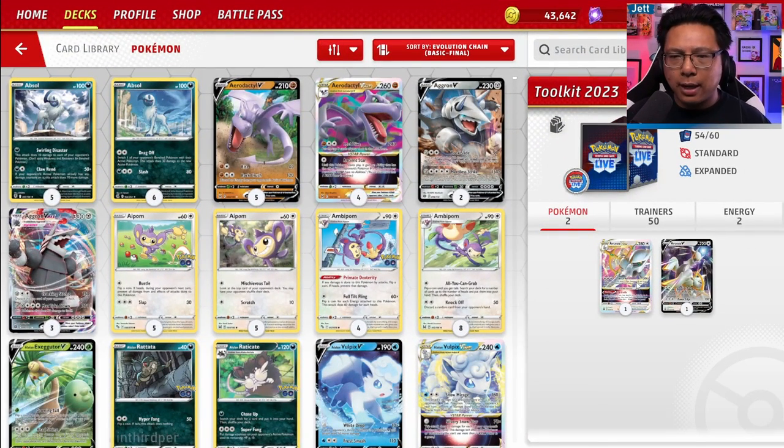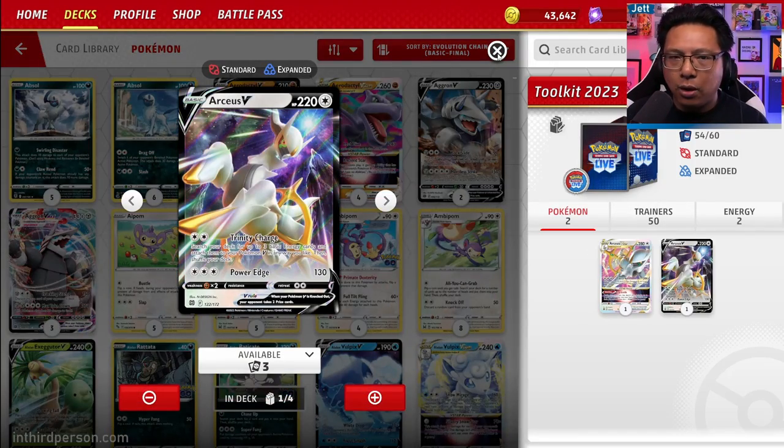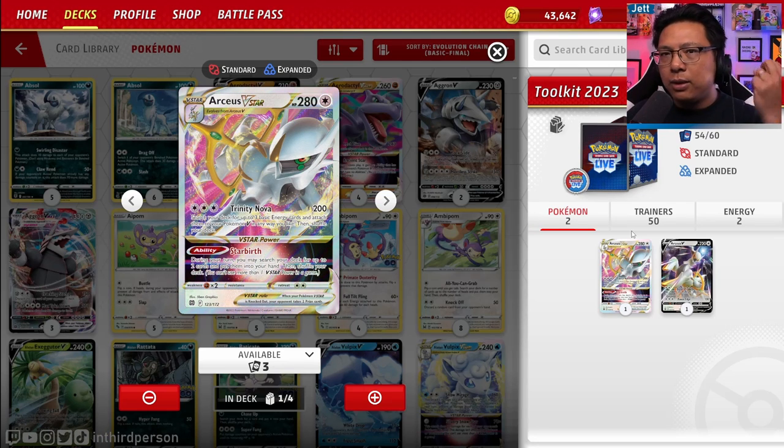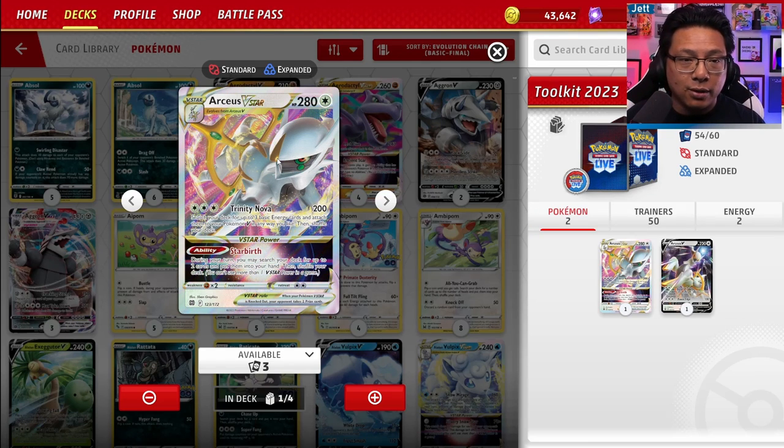The big promo this year is a copy of Arceus VSTAR and Arceus V. This is awesome. Arceus V is still one of the best Pokémon in the game. If you have any sort of Pokémon V-based deck, Arceus VSTAR just makes it better — it's a really solid attacker, helps you get any two cards you want from the deck, does solid damage, and accelerates energy to Pokémon V. Even some EX decks like the Meowscarada EX deck run one Arceus VSTAR just for the Starbirth ability. Amazing choice for promo.